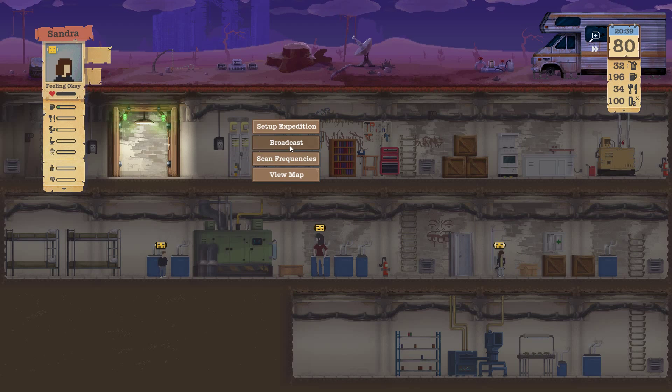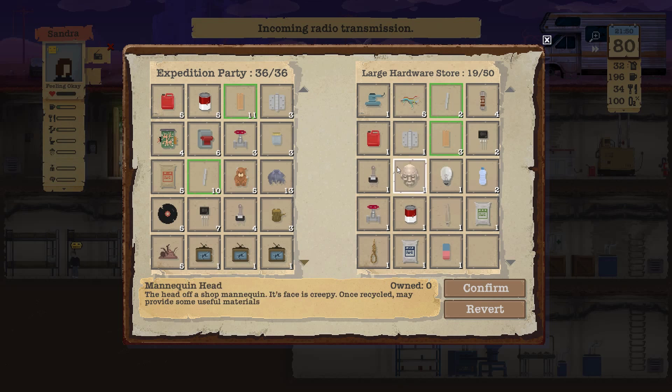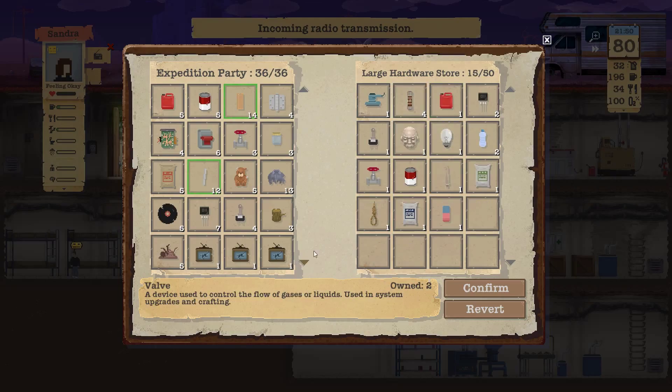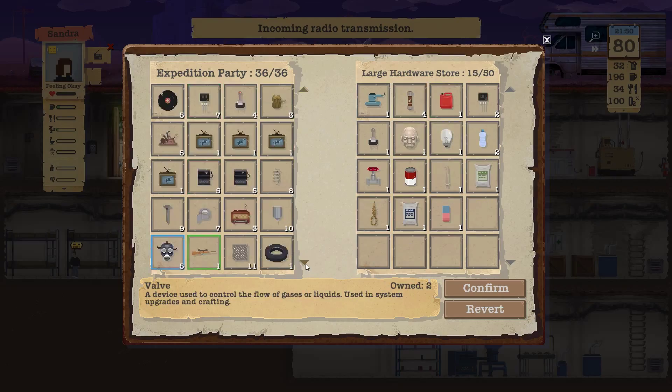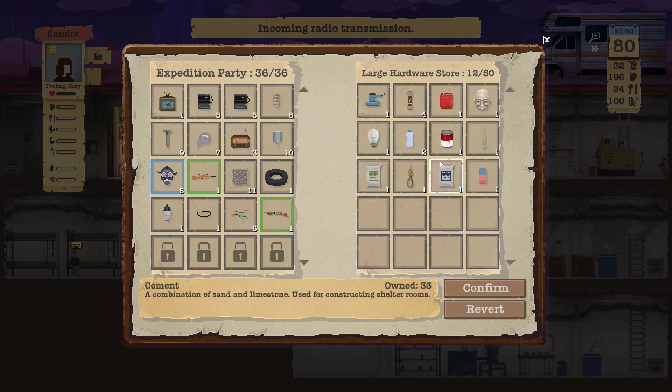Hardware store. Broadcast for traders again. Hinge, wood, wire, pole - didn't get fuses. Or did I trade it? No, I didn't. I didn't take rubber either.